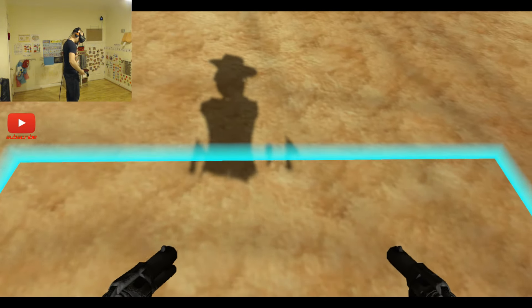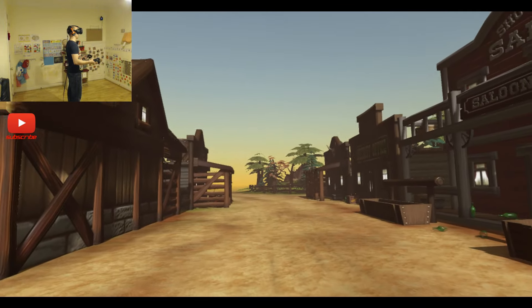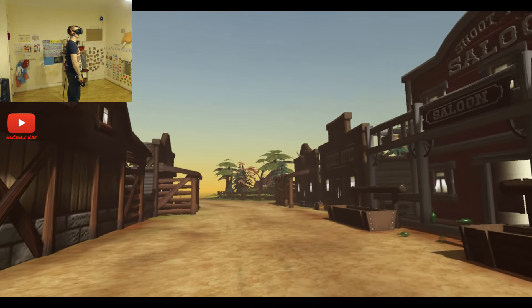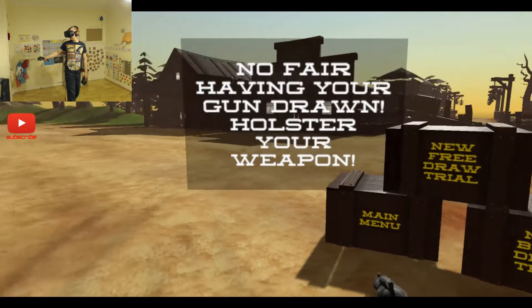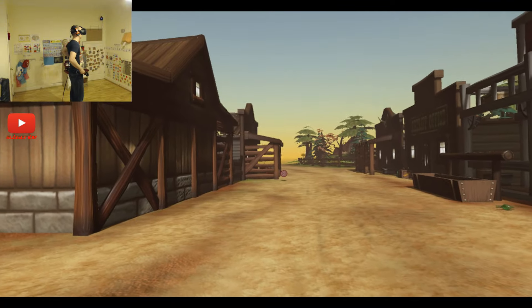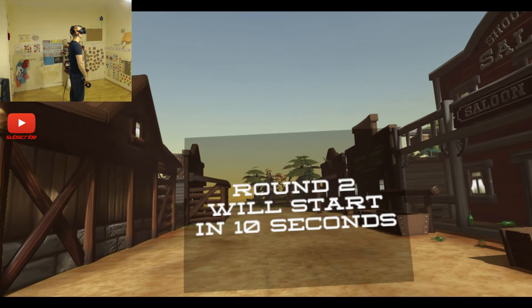Time trial. This is effectively the exact same thing — it's just that you shoot targets. You get a varying amount of targets at different distances and stuff. You can run out of ammo but you can't be shot, and then you've got to reload and obviously that takes time. The targets are actually pretty small, so you end up completely missing them, but that's alright.